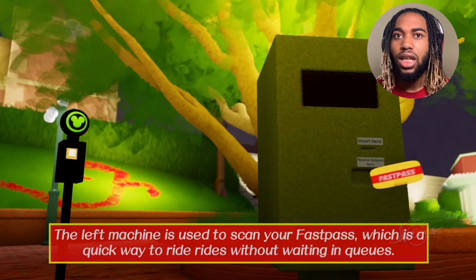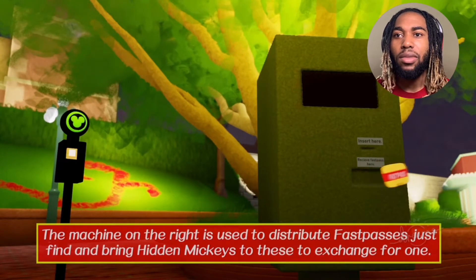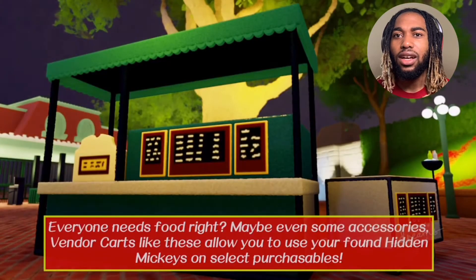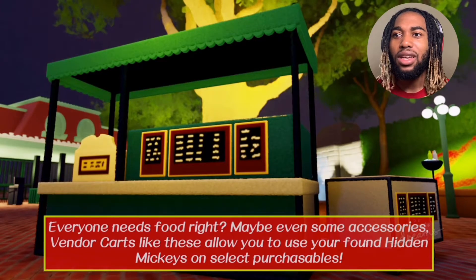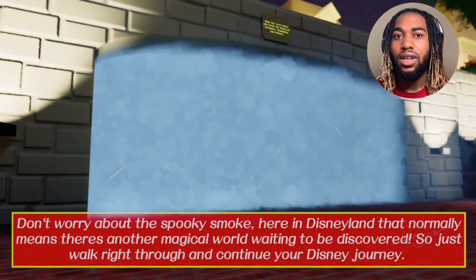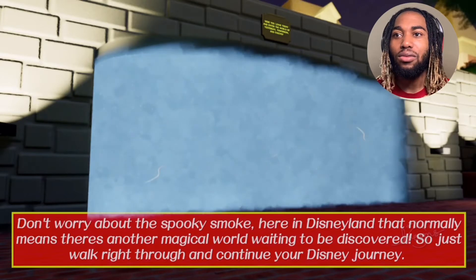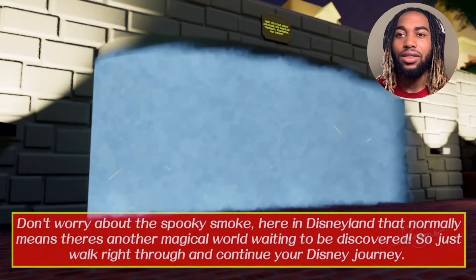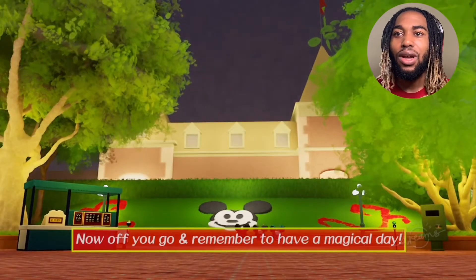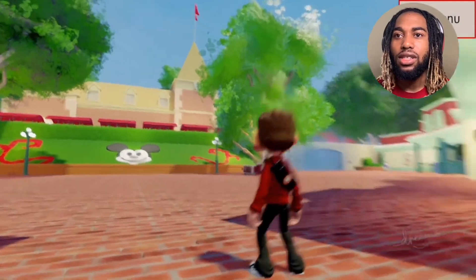The machine on the right distributes fastpasses — just find and bring hidden Mickeys to exchange. Everyone needs food or maybe some accessories; vendor carts allow you to use found hidden Mickeys on select purchaseables. Don't worry about the spooky smoke in Disneyland — it normally means there's another magical world waiting to be discovered, so just walk right through it and continue your Disney journey. Now off you go and remember to have a magical day!